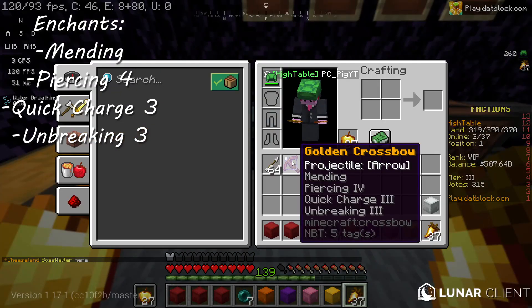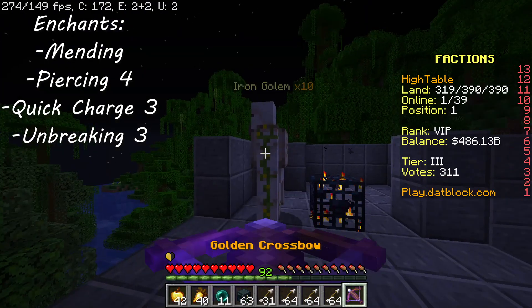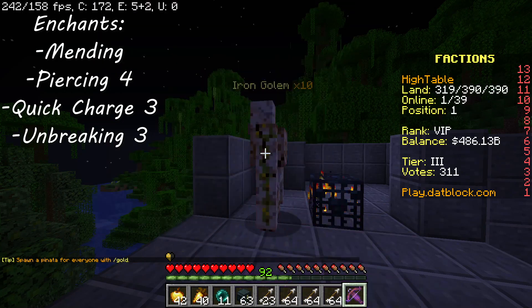Onto the gold crossbow. The gold crossbow has mending, piercing four, quick charge three, and unbreaking three. It takes 11 hits to kill an iron golem.